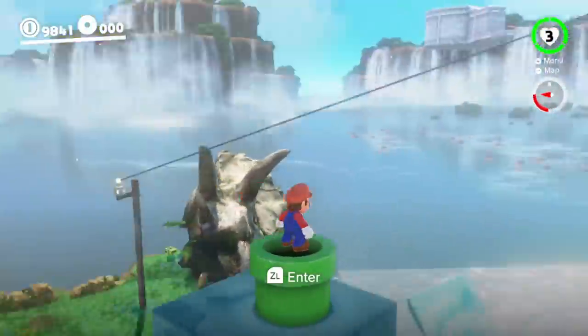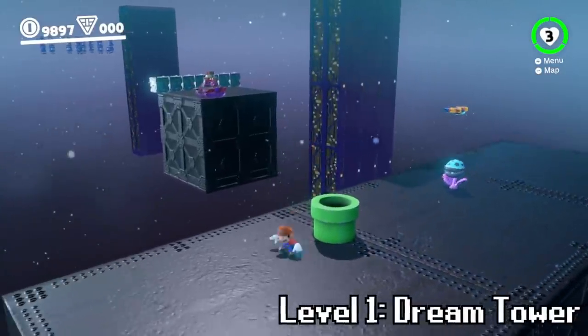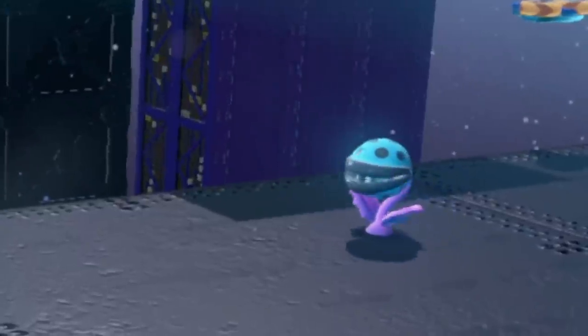Mario can make his way into the new secret area now. He appears in a space-like area with a dreamy piranha plant and a Sherm in the background that's shooting at him.